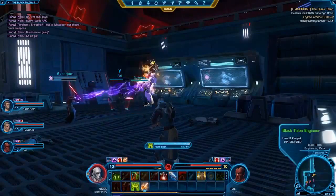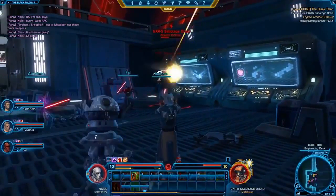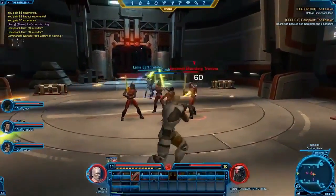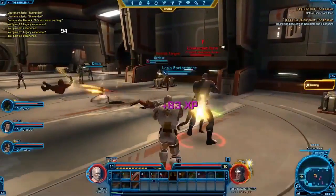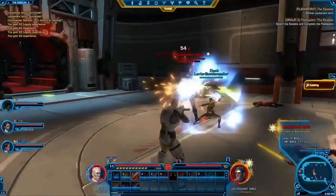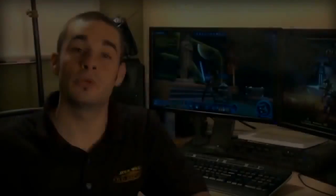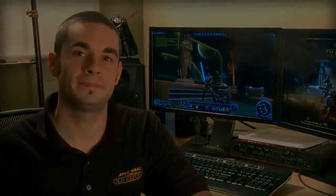We could talk for hours about team tactics, but at the base level it's really about learning what role your character is best suited for in the group, and then cooperating with your groupmates to use your abilities to support the team. It may seem intimidating at first, but the game's been designed so that playing your role should be pretty easy to learn, so go ahead and give it a shot. We hope that gives you a good overview of the social experience in the Old Republic, and we certainly encourage you to check it out for yourself. Thanks for watching, and may the Force be with you.